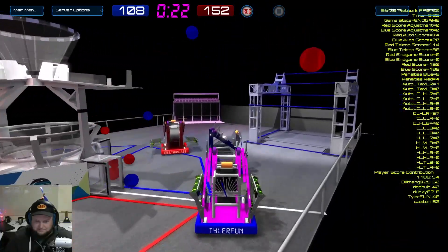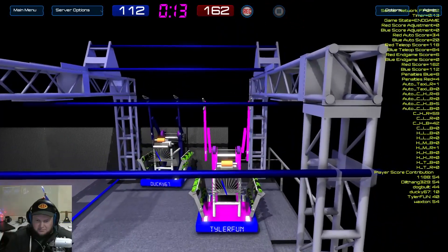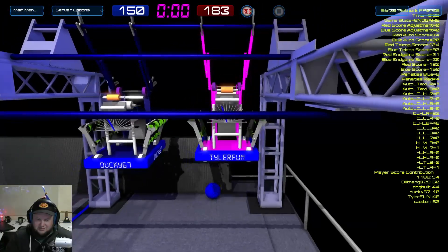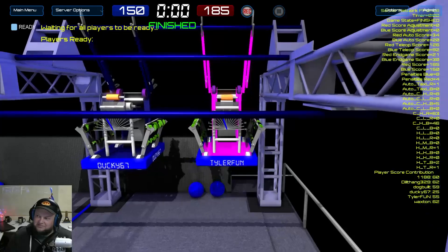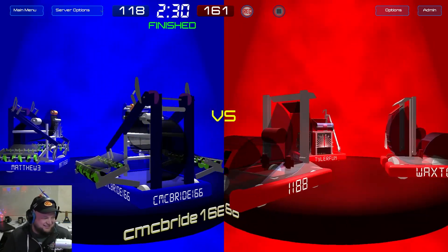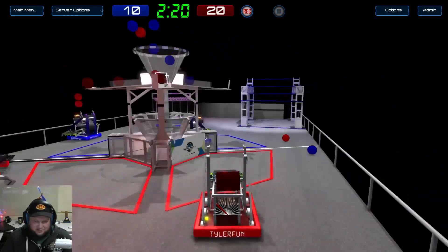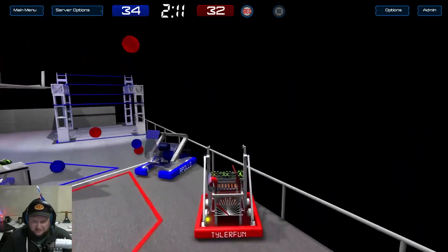I'll climb at the end because I have an insane five-second climb. I'll start climbing now because I'm bad at climbing. You literally just click right trigger and that's it. Yeah, but lining up with the initial bar takes me a hot second. Who do we need to ready up? The default hood angle on 973 shoots just outside the tarmac — not speed, I should say hood angle.